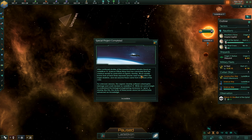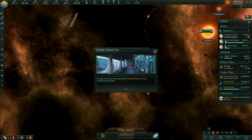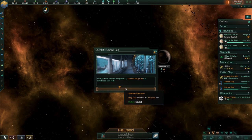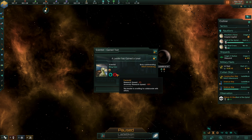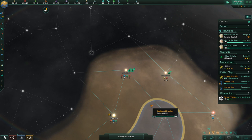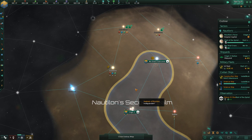Continued studies of the massive skeletal remains on Ladelicon 4 — Science Officer Ningao has concluded that the creature served as some kind of organic starship. Much smaller bones from at least three separate individuals were found within the larger skeleton, assumed to be crew members. For unknown reasons, this organic starship suffered catastrophic damage and crash-landed on Ladelicon 4. We cannot begin to understand the biological engineering necessary to grow a starship like this. Study of these bones alone has substantially advanced our knowledge. Ningao has developed a new trait: Paranoid — and who wouldn't get paranoid about this?